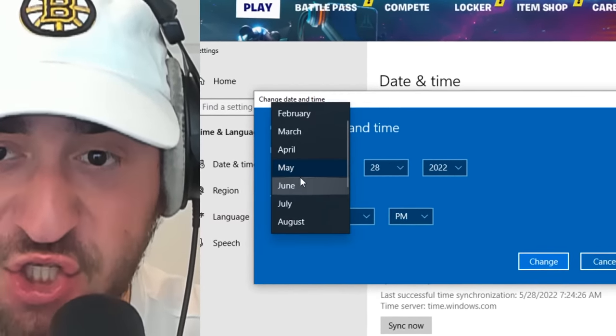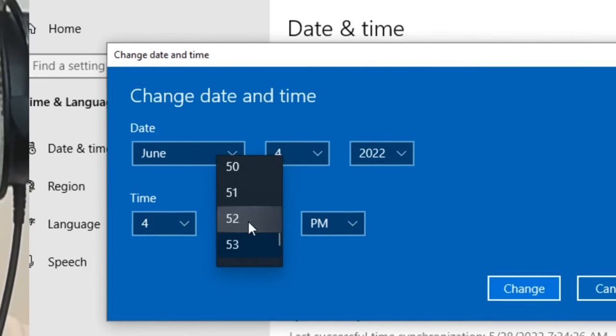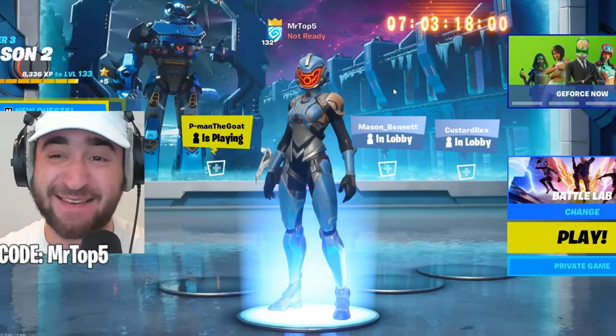What happens if I change the date and time to June 4th at exactly 4 p.m. when the event is supposed to be happening? I have no idea if this is going to work. But could I glitch the lobby? Let's hit change. In three, two, one — no, it's still the same.